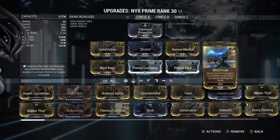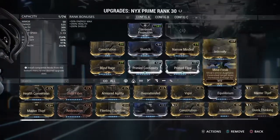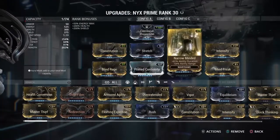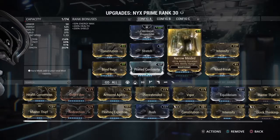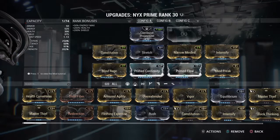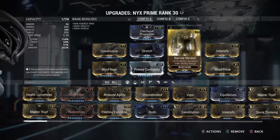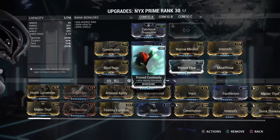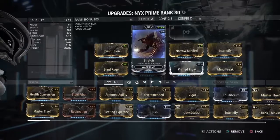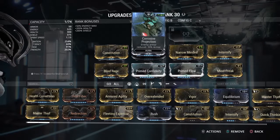It literally makes your controlled target like another sentinel you have equipped, except they only last for your ability duration. So this build is all duration and power strength, a little bit of range, and no efficiency — we just want to control one guy and have him fight the whole battle. More duration means he fights longer and you won't have to keep recasting. A little range lets you cast from a safer place.